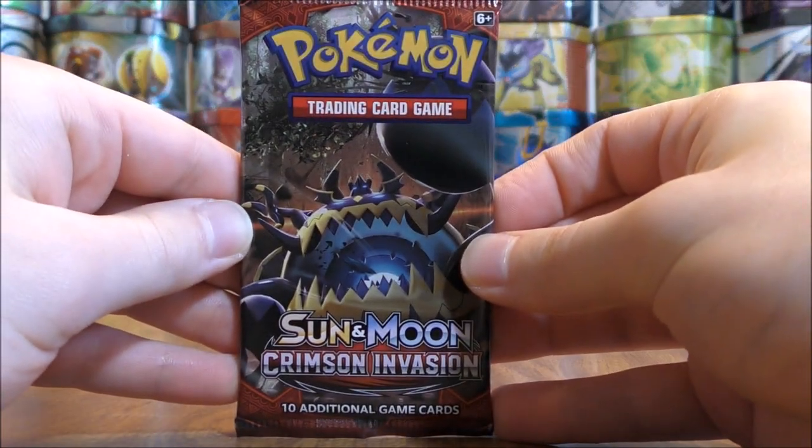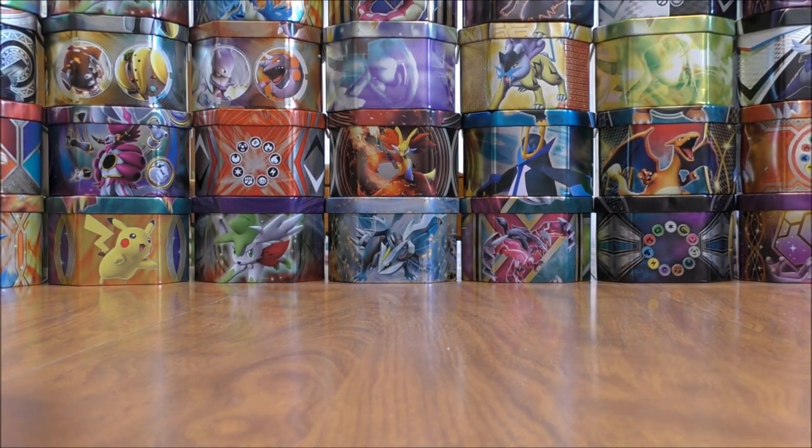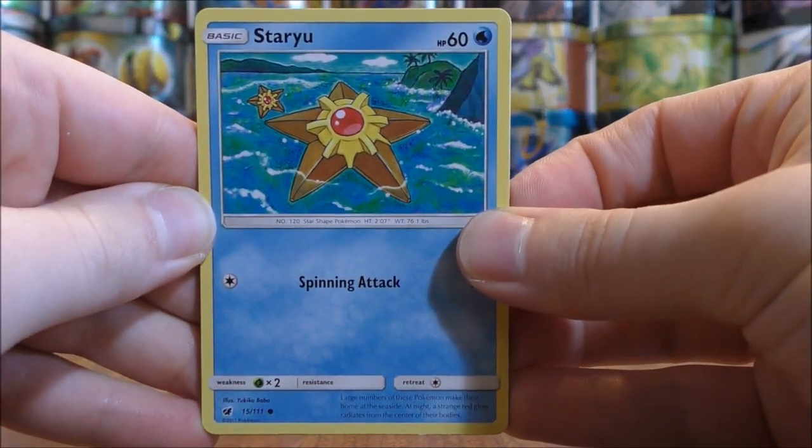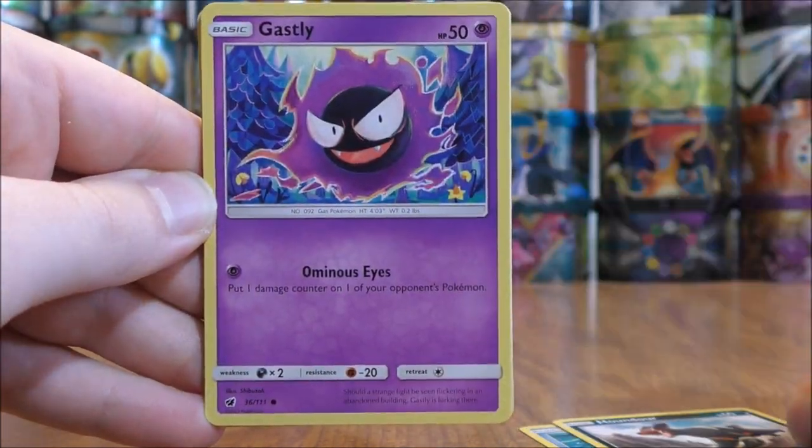The second pack here has Guzzlord on the cover artwork — I would say that one is one of my favorite cover artwork designs for the packs in this set. All right, so the second pack starts with a Staryu, Houndour, Gastly...